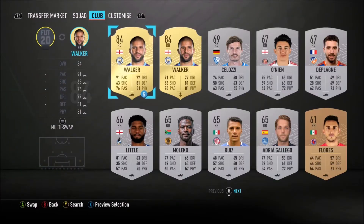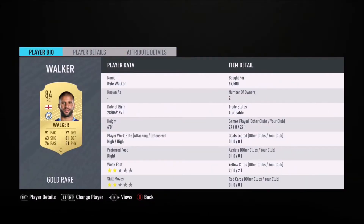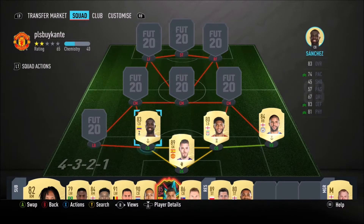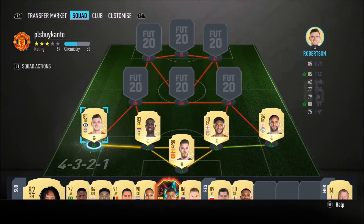Laporte is also a very good shout. Virgil van Dijk is too expensive. We get Kyle Walker — amazing right back, very reliable and very good. He's been great for a number of years in FIFA, fantastic as both a center back and right back in this game.